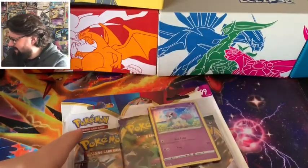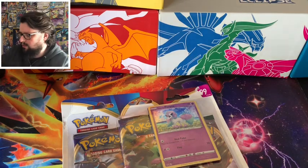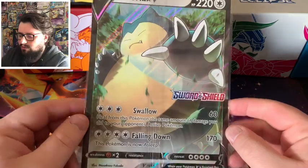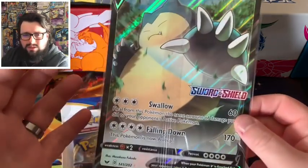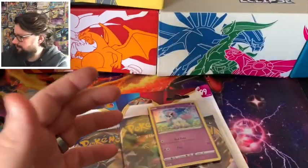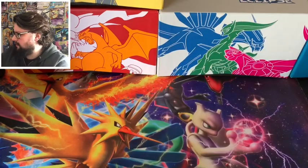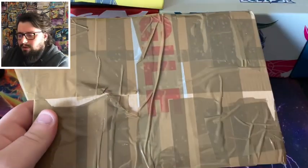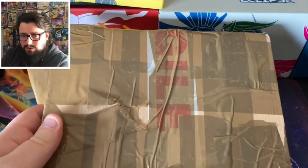When you get any of the Sword and Shield stuff, you actually get a V card, so you get Snorlax V, which is pretty cool - similar to the Miaieth V card that we got. And because I enjoyed doing one in the last video, I've got another mystery box. So I think we're going to start with the mystery box, then we're going to Sword and Shield.